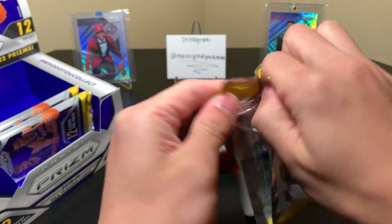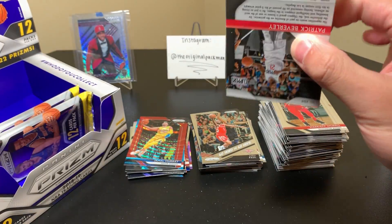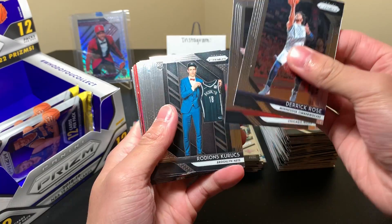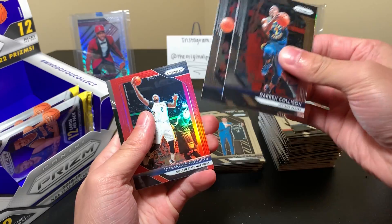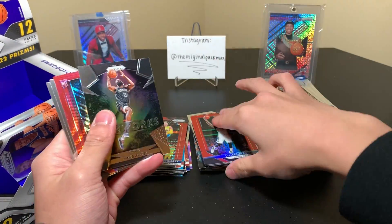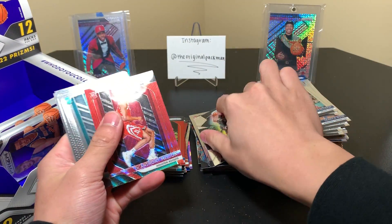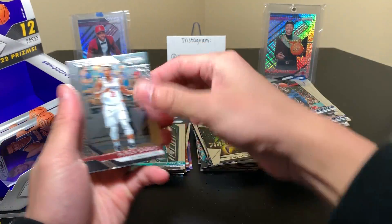Last three packs — it's been an 'eh' box. Just a red. Keurix, Watanabe, and no rookie, it's Boogie, 299. Then we have a De'Anthony Melton Ruby Red Wave, Devontae Graham, De'Vincenzo, and Pat Beverly.